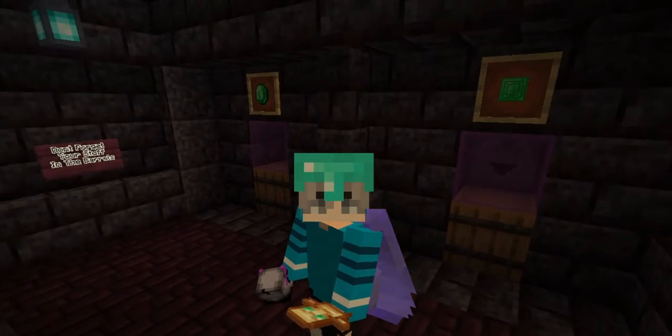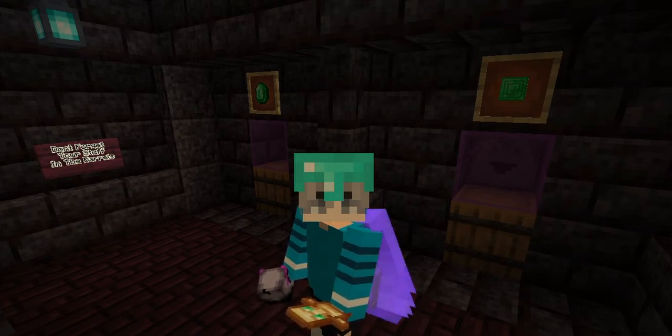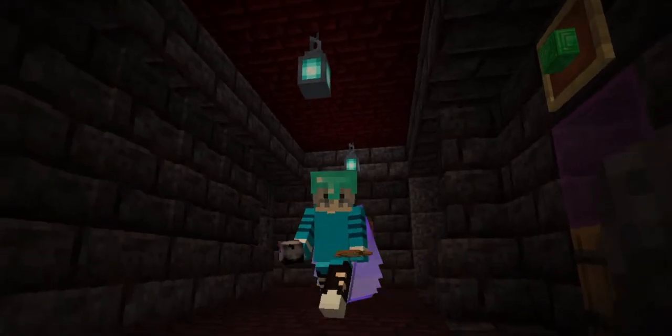You are going to take your items that you collected in the maze and put them in their respective barrels — they are marked with picture frames above them. You can put in multiple ones at a time and it will spit out multiple collectibles. Depending on how many you put in is the amount you're going to get back.